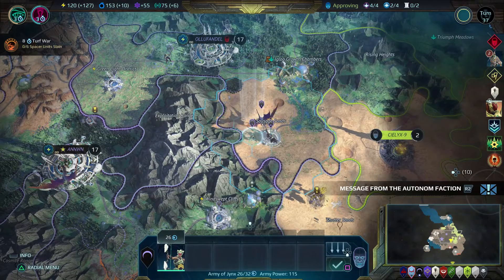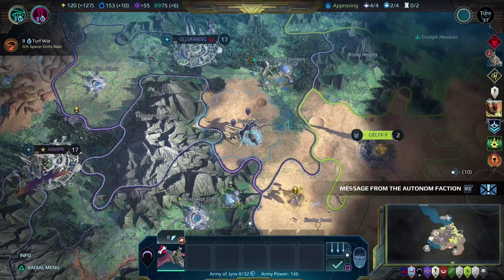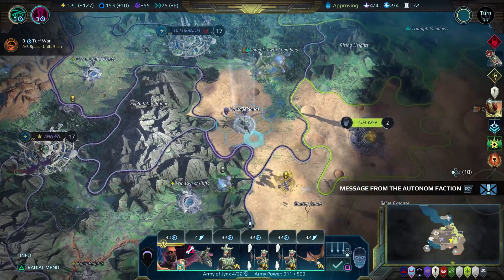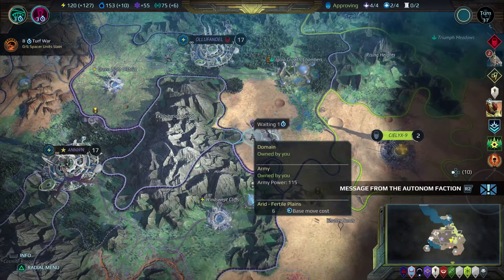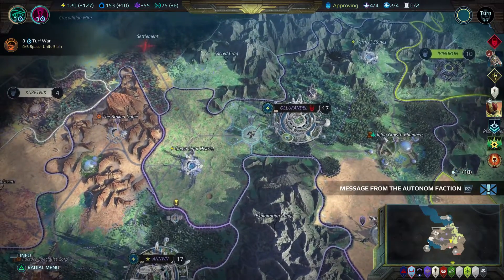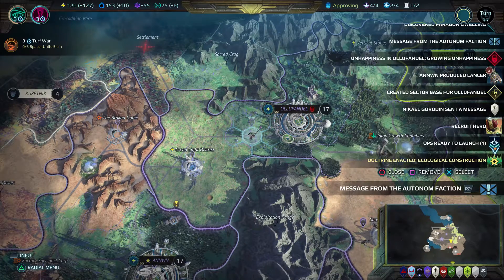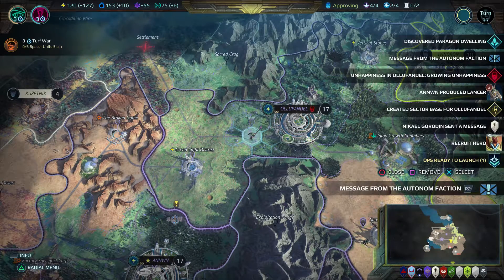You could have them join that other army in the north that's coming down. That person had 115 combat power and you're exchanging for 146 — so slightly better. You're at 911 now. Let's hang out and wait for these guys and then we will attack. You got your doctrine enacted — 10% production for every forest sector, so you should be able to build stuff a lot quicker. Operations primed and ready.